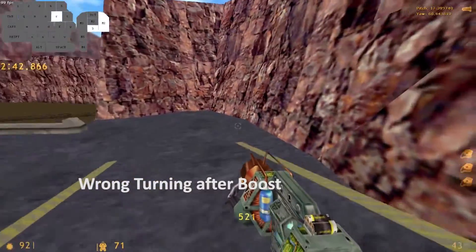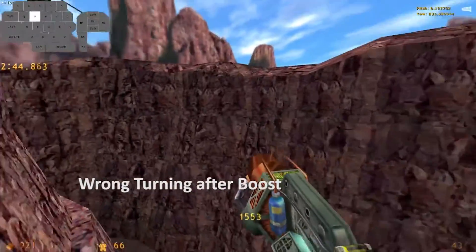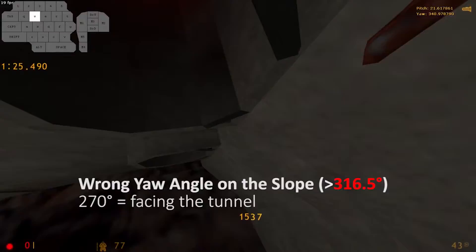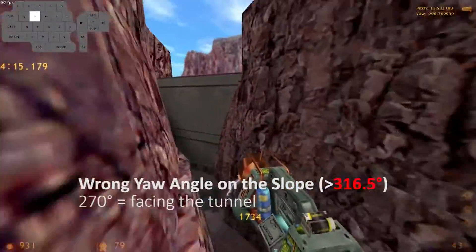You need to do the turn after the gauze quickly and, at best, let all the keys loose while turning. You will die if you miss the slope. When reaching it, you need to have a maximum of 316.5 degrees yaw ramping into the slope, as observed in several attempts.